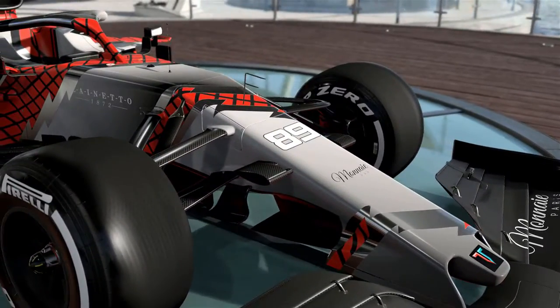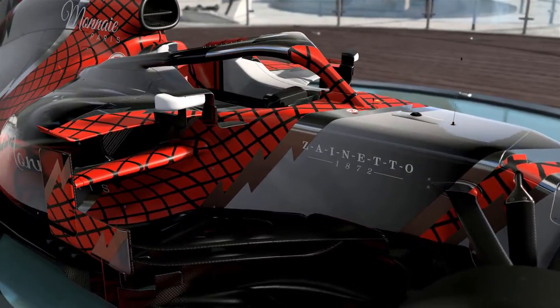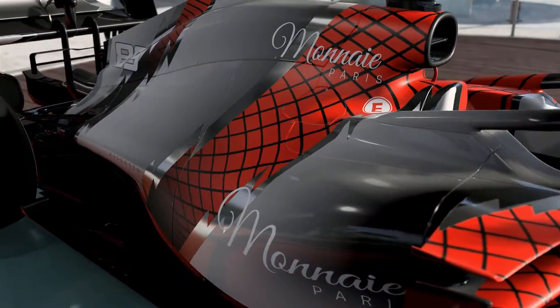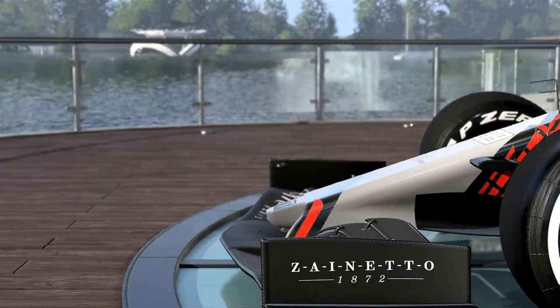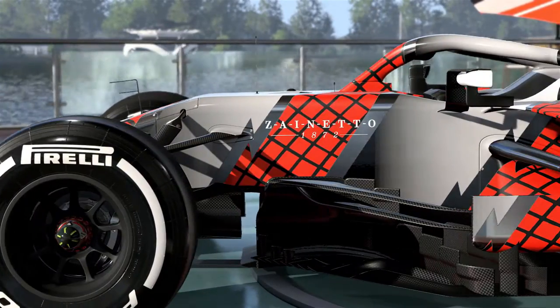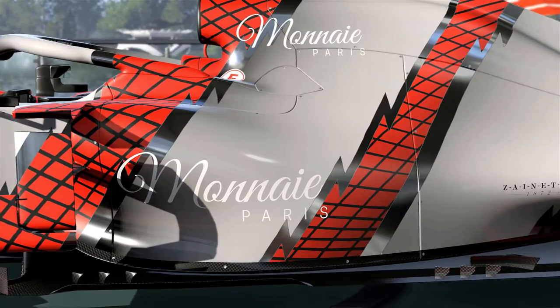What is up guys, Leaky Valve here and we are back with another episode of F1 2021 My Team Career. This is episode 4, now for our home Grand Prix, our team's home Grand Prix, the Canadian Grand Prix. And as you can see in the background, we have playing our new one-off livery for our home GP.